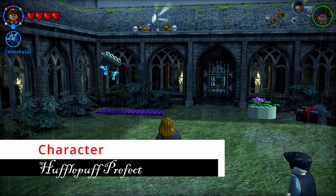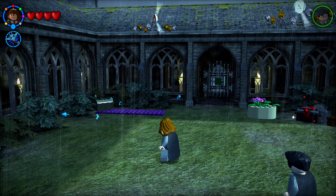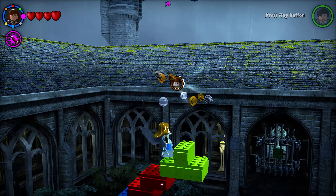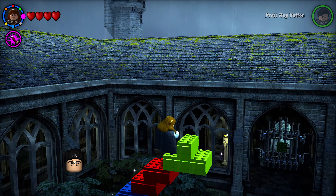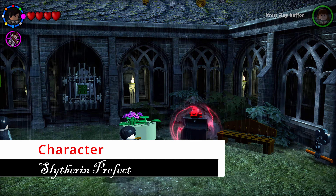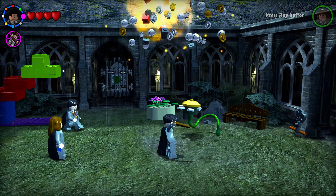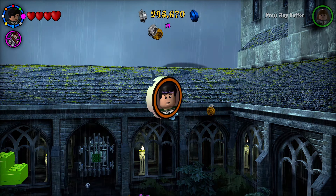In the grassy court, pixies are holding a chest on the left — blast them with Immobilis and the chest falls. Shoot it and build a stairwell from the pieces to reach the character up above. Then, using your dark magic character, use dark magic on the chest on the right side to spawn a seed. Use Wingardium Leviosa to water it, grow a plant, and launch up to the next character.